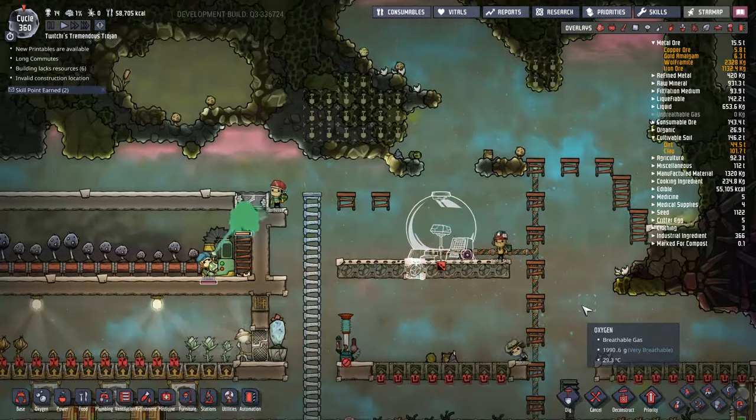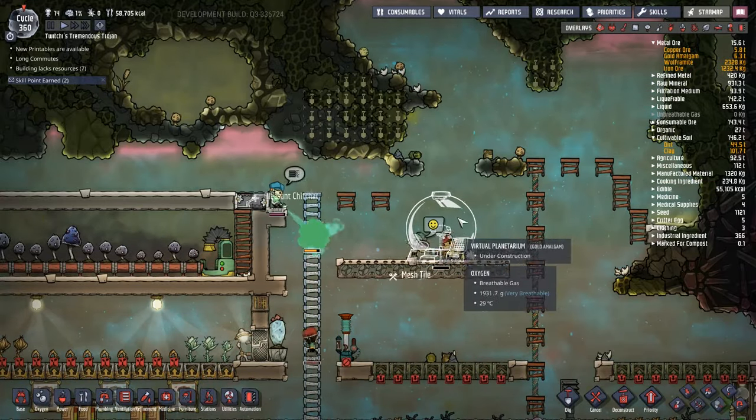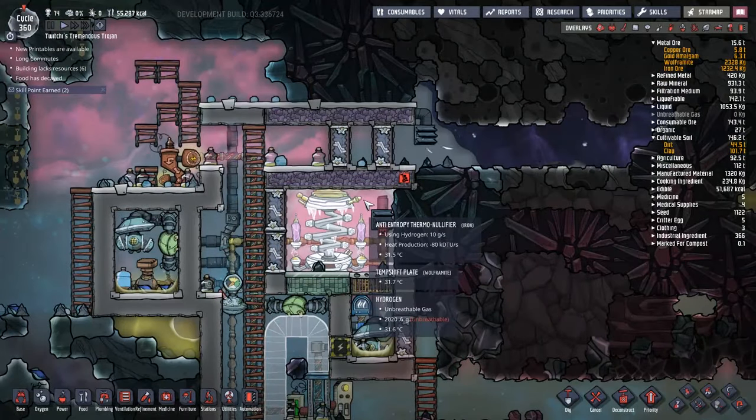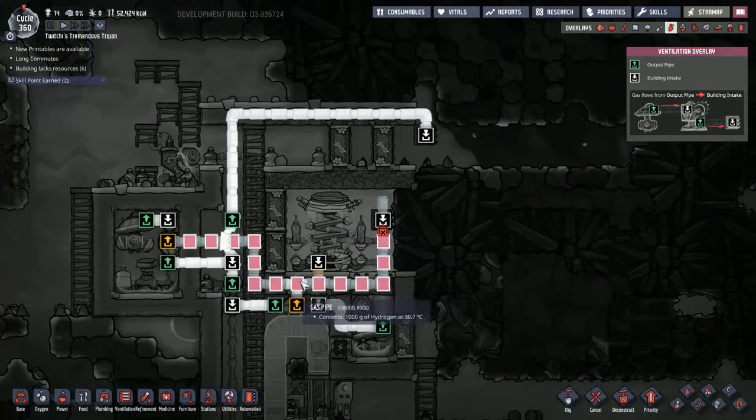Another problem we're having: bristle blossoms. The plants at the bottom of the screen on the left - the vast majority of them are not growing because they're too hot. A big problem in my base at the moment is things just being too hot.